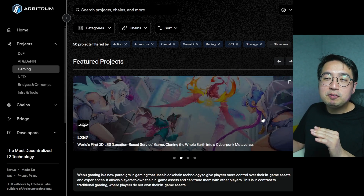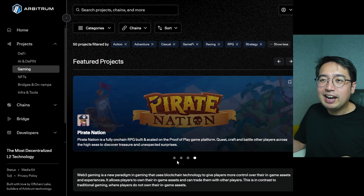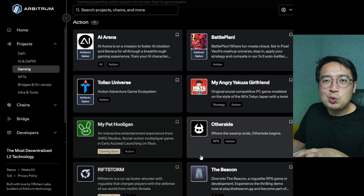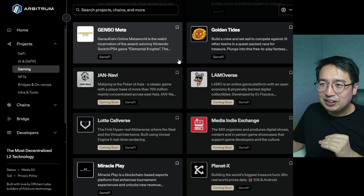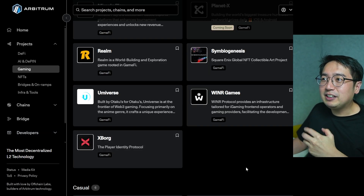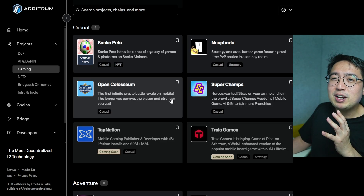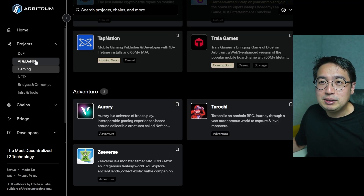Gaming is an interesting sector if you want to get into on-chain gaming. Some games like Pirate Nation and Golden Tides are already playable, and you can see what other games are building on Arbitrum or using Arbitrum tech. There's a lot to explore — including Symbiogenesis, a Square Enix global NFT collection from the Final Fantasy franchise, as well as more casual games like Sanko Pets, Nephoria, and Open Coliseum. A future video could deep-dive into which games people are actually playing.